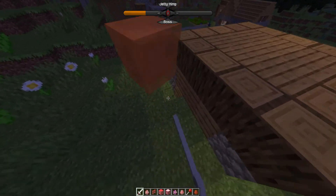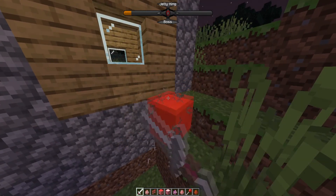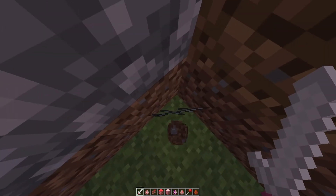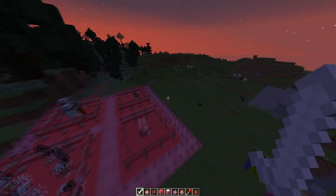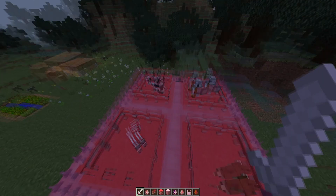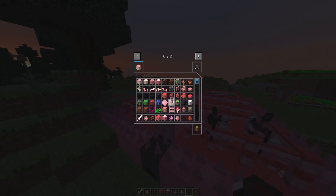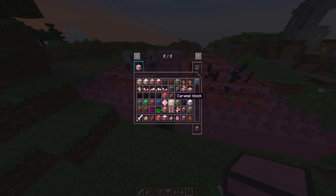This has turned from a mod review into a bit of a boss fight, but since I can fly it makes everything a lot easier. I'm interested to see what this thing actually drops. It's getting smaller... and it is dead! We got a Jelly Boss Key — I assume there'll be something in the world where I can use it. This mod pack is actually really really good. There's loads of marshmallow stuff — I've got a marshmallow door here and everything is pink and looks really nice aesthetically.